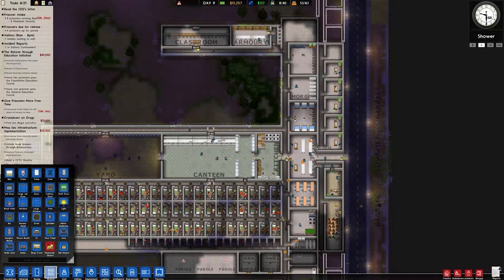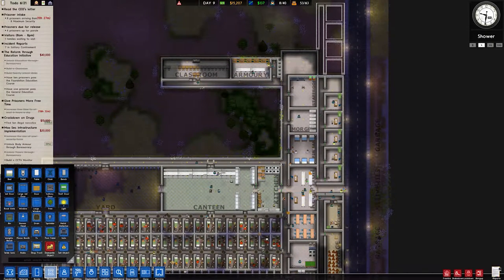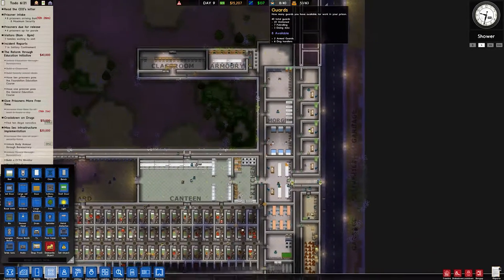We have a decent amount of guards — we have 40 guards, but 9 of them are free. We have 53 capacity, so we can actually take in 10 prisoners. Let's go make it take in 10.